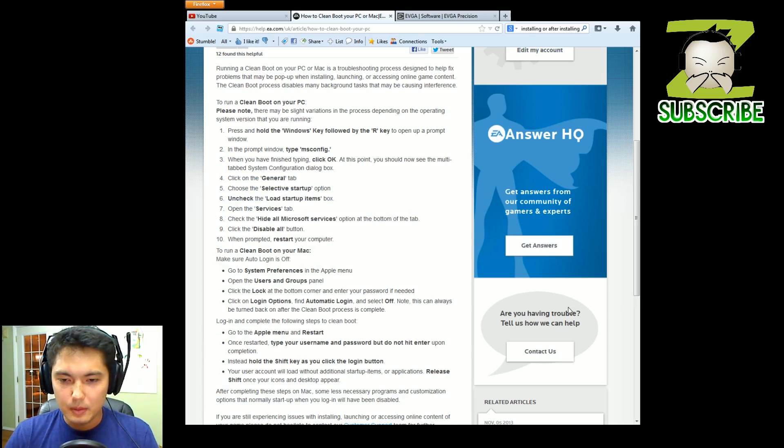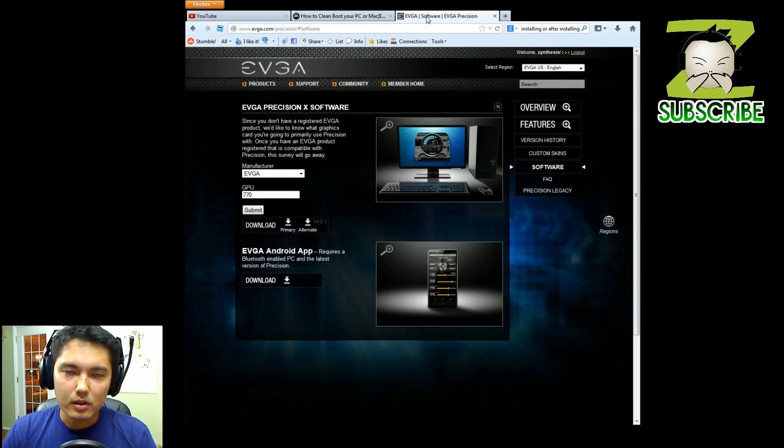The next thing that people seem to be having a problem with is video cards that are overclocked. This is a quick fix — these are all little quick fixes to maybe make your game run at least so you can play. Overclocking your card could cause problems with a game that's not optimized for it. Right now Battlefield is giving everyone problems with their video cards. I seriously doubt it has anything to do with anything else, so they need to patch it. I don't think they should ever release a game without it being tested.